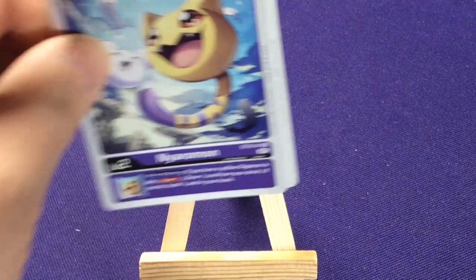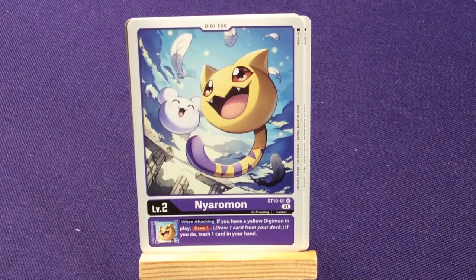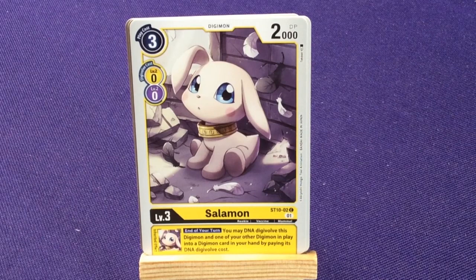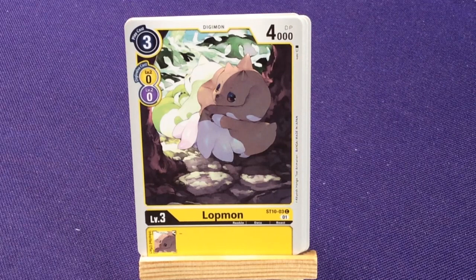Let's hop in. We're going to start with our Digi Egg — a purple card. We have Nyaromon, who is Salamon and Angewomon's in-training form. When attacking and you have a Yellow Digimon in play, draw one card, then trash one card from your hand. We're going to have four copies of Salamon — at end of your turn, you may DNA Digivolve this Digimon with one other Digimon in play into a Digimon card in your hand by paying its DNA Digivolve cost. Then four copies of Lopmon as another rookie — nothing extra special, just another solid card.